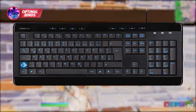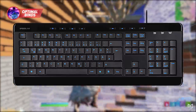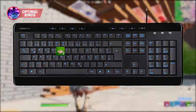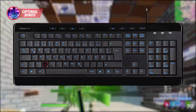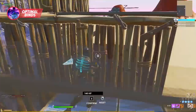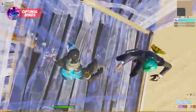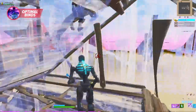Put your floor bind on either C or F, since they're easily reachable with your index finger. Your cone should go to left shift, where your pinky can reach it. Put your trap bind on T, right next to your reload button. Your ping bind should be on X so your index finger has easy access. After just a few hours on these binds, you're going to notice a huge difference — you'll be able to strafe and edit simultaneously.